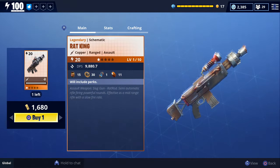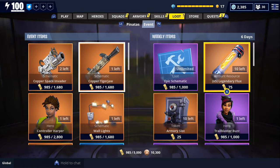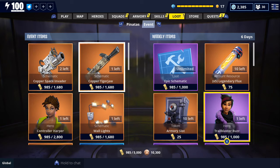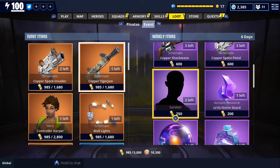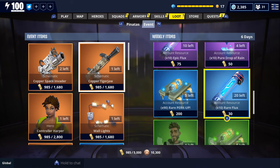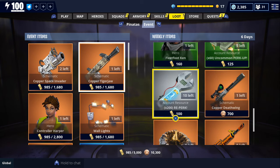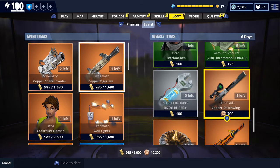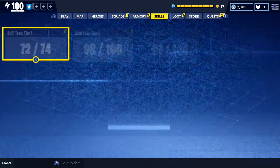The new Rat King assault rifle is also going to cost 1,680 gold, and we'll check out the perks that came with it here in a second. They're also selling legendary flux as well as armory slots, Trail Blaster Buzz — who has a really good support and tactical squad bonus. I'll leave a link to some Trail Blaster gameplay in the description. They're also selling epic space pistols, epic Shockwave, epic survivors, evolution materials, epic flux, rare flux, a rare and uncommon perk up, Fleet Foot Kin, re-perk, a legendary Death Wing, and a legendary cozy campfire. And that sums up everything they're selling in the store this week.